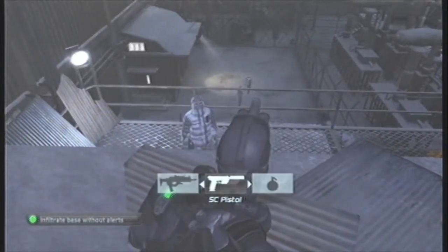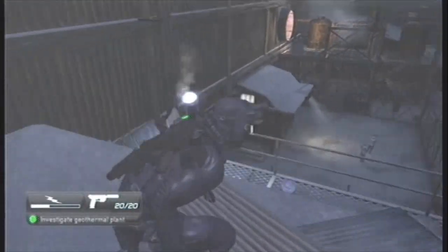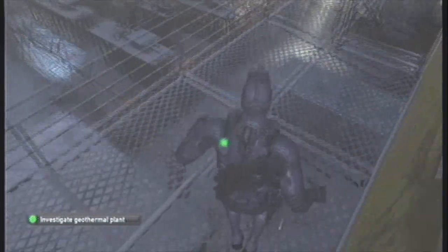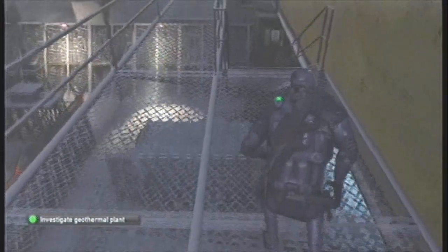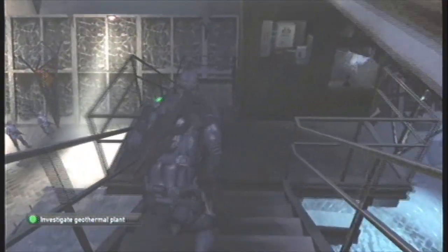There is no way we can go in through the front. There's got to be a way through the roof via the ventilation systems. John, I have a special mission for you. Roger that. You have to disable the ventilation system by the main entrance to let Fisher infiltrate the plant. Roger that.